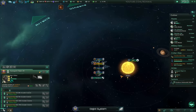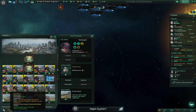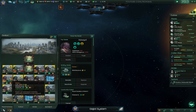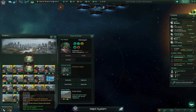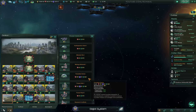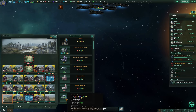All right, let's look at the surface here. Yeah, you're not happy, but you will be. We've got the Frontier Clinic, Monetary Capital. Okay, so let's build the Paradise Dome.